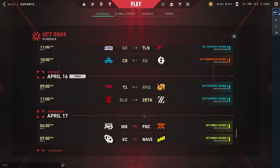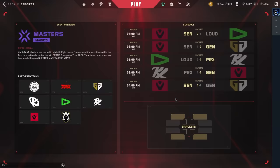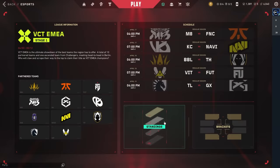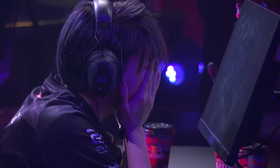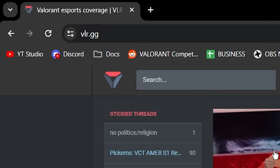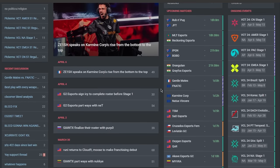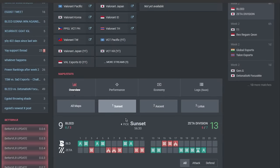The easiest way to find VCT matches to watch is by using the esports hub in-game — it will show you every Tier 1 match happening across the world, and you can just click to open the stream in your browser. It doesn't show you much other than that though, so if you want to see game stats, look at past matches, or see what Tier 2 games are on, vlr.gg is the place to go. It will show you past results and upcoming games, and you can click on them to view stats like the scoreboard and round counts for each map.